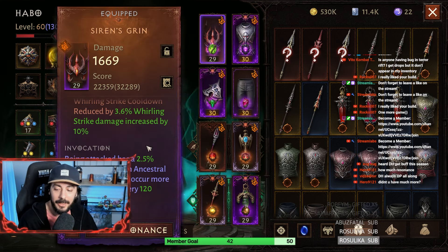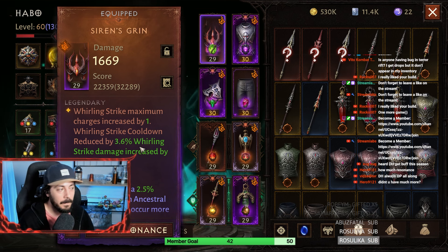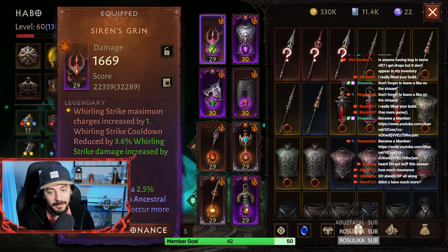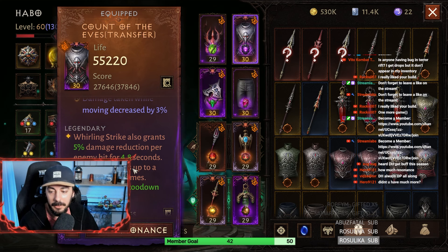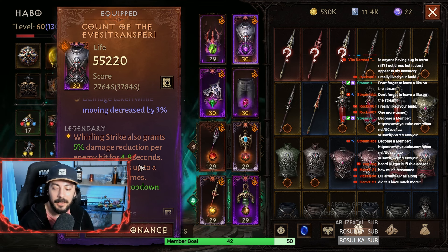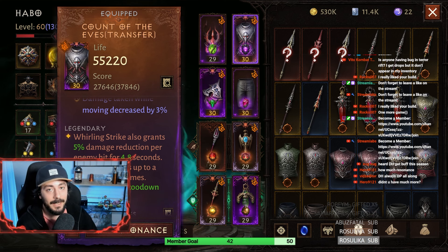For the legendary items, let's start with the headpiece. We have Siren's Green — Whirling Strike maximum charge is increased by 1. This is a regular helm that everyone uses nowadays. For the chest, we have Count of the Eves: Whirling Strike also grants 5% damage reduction per enemy hit for 4.8 seconds, and this can stack up to 6 times.